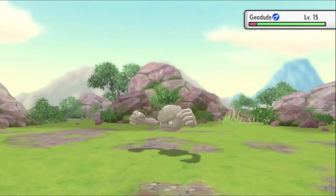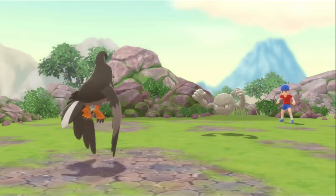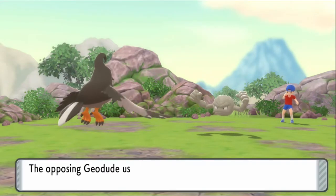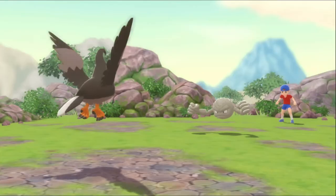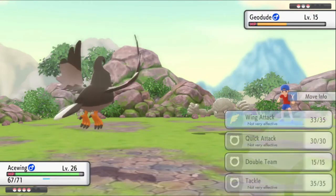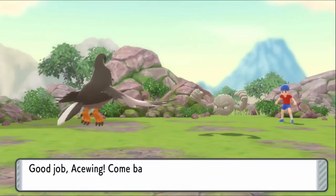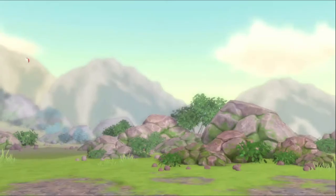The only move I want to have an additional typing is False Swipe — just so you can actually use it on Ghost types since it would be a different type, which would be awesome. Now I know there are moves that can change typings temporarily but I want this to be a permanent thing.